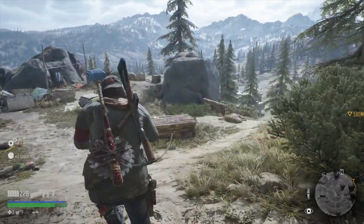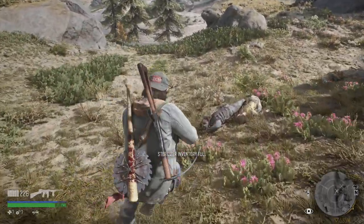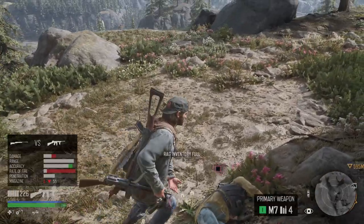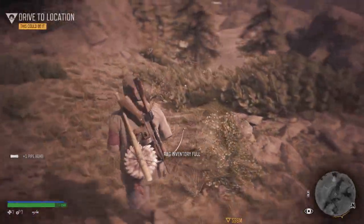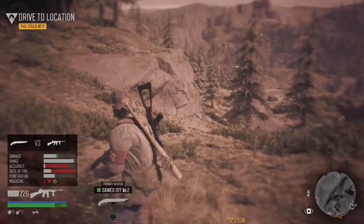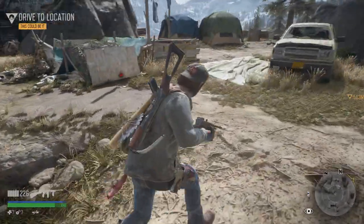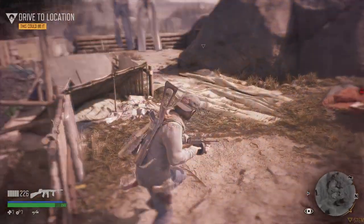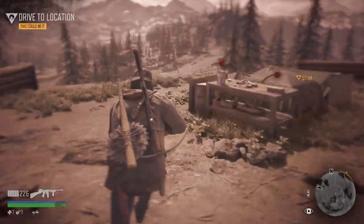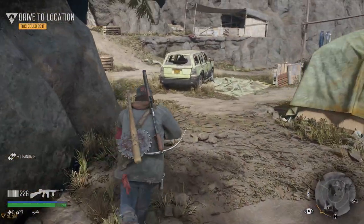I can make a new melee weapon with that board that guy dropped. Let's go get it. Well, it might have rolled down the hill. Assuming I can find it, I can make a new melee weapon, but it might be gone. Well, that sucks. Oh well — we'll find a board at some point. Maybe there's one up here. Well, perhaps not. I did get a bandage, so there's that.